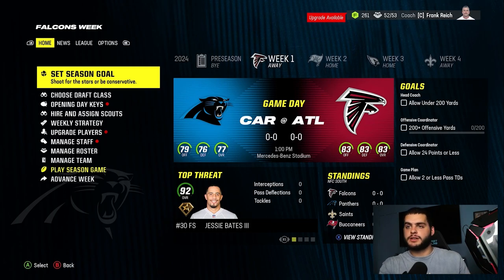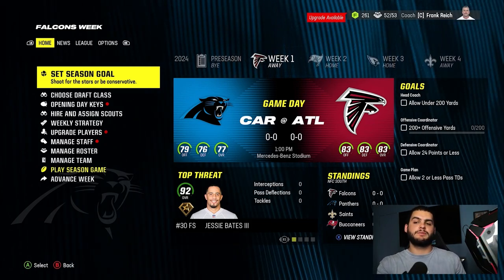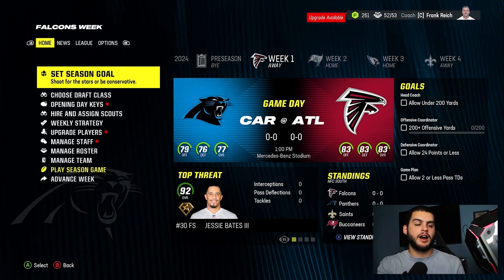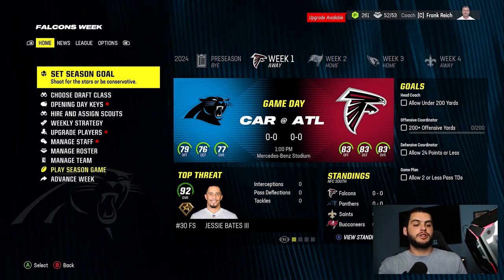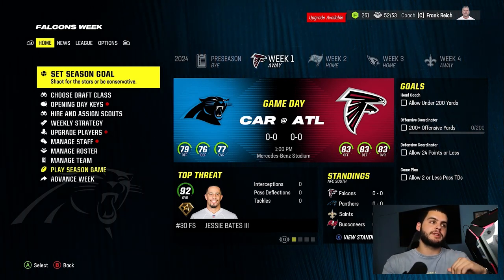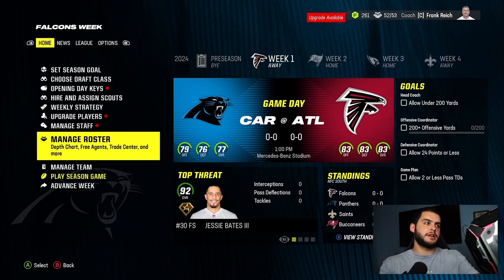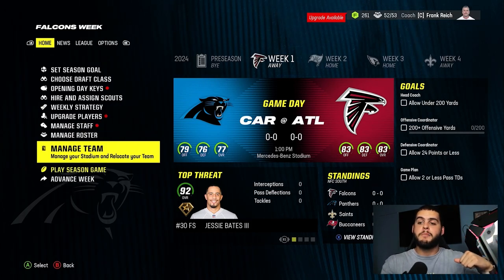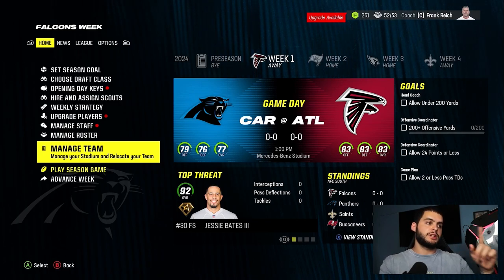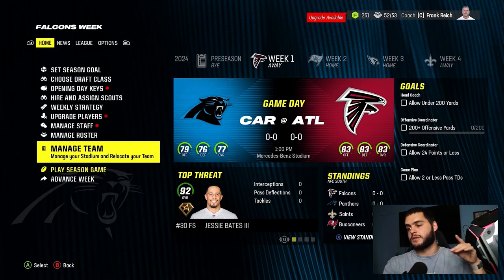Let me show you how to do this. I did a few tests to see if you could only do it in week one of preseason — so far it seems like you can do it any week of preseason and any time during the regular season, which is good to know. So if you scroll all the way down to 'Manage Team' — by the way this is a pretty crowded menu the first week of the season — you'll find 'Manage Team,' 'Manage Your Stadium,' and 'Relocate Your Team.' These are the spots for all relocation stuff.